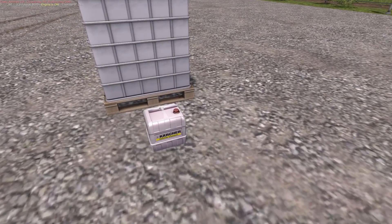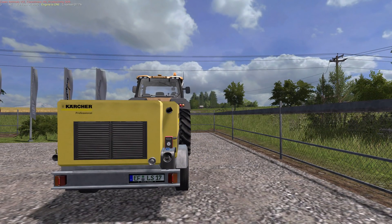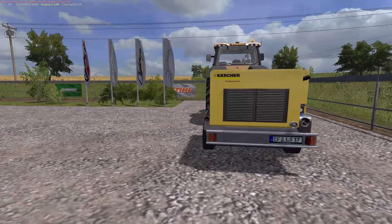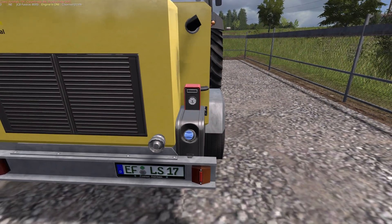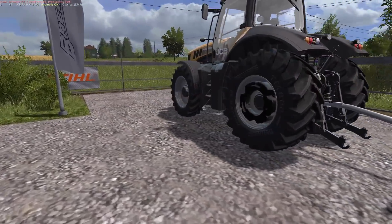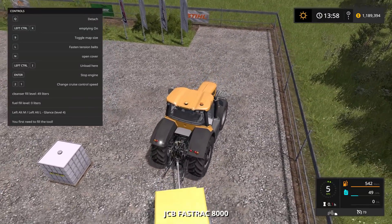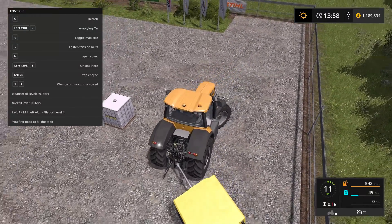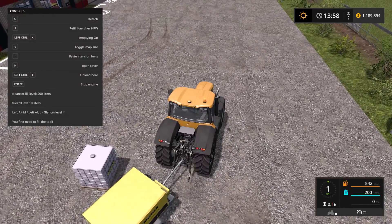Neat idea — it's going down. Let's slap the cap back on with the N key. We'll go over and fill up the rest of it. I'm pretty sure you don't have to have the cap open for that. Let's bring up our toolbar and top this off — there you go, 200 liters.